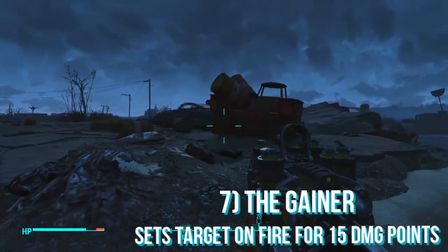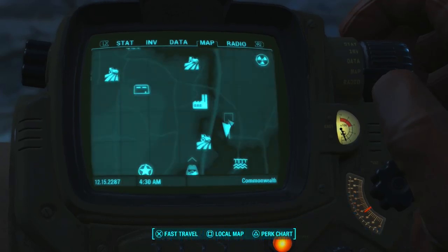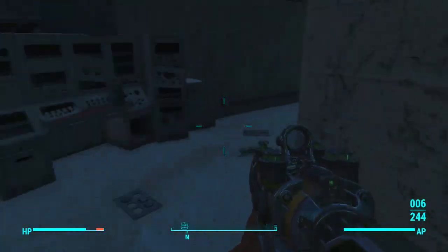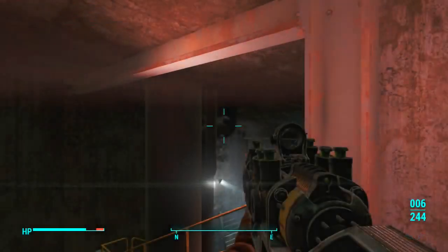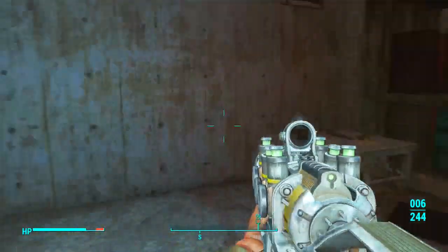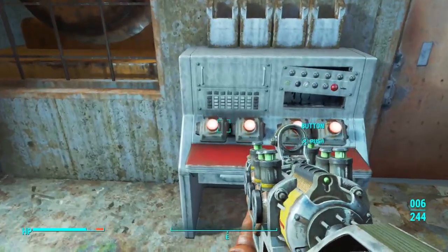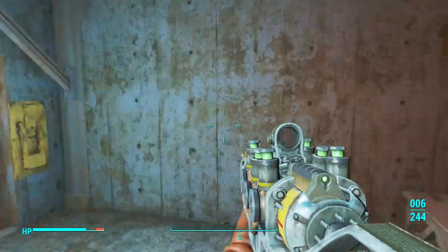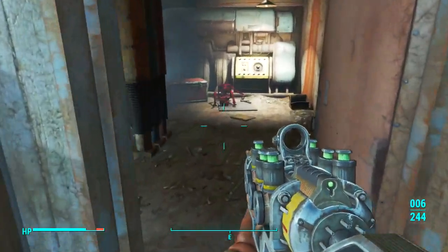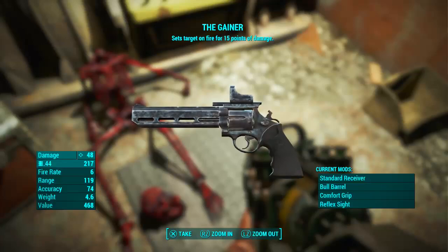The next weapon I'm going to show you how to get is called the Gainer and the perk on this is that it sets the target on fire for 15 damage points with every bullet. To get this weapon you want to come to this secondary location shown on the map, then follow the route into this building where you will come to a set of four buttons. The code is on the wall just behind you and is as follows: press the first button 10 times, the second button 4 times, the third button 5 times, and the fourth just once — that's 0451. This will unlock the door and then you can collect the Gainer pistol and also a fusion core, which is always helpful for powering up your power armor. There is also a box with a couple of weapons in it as well.